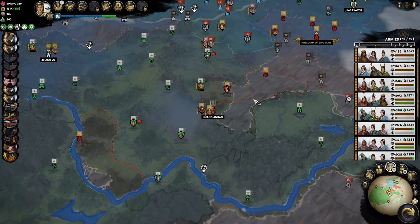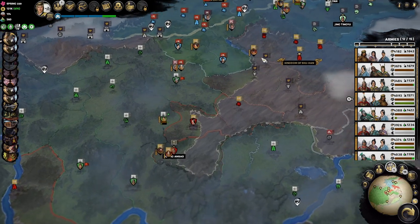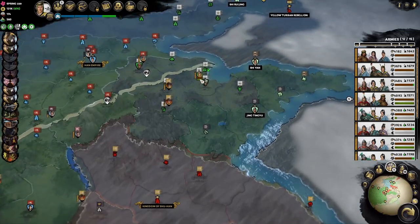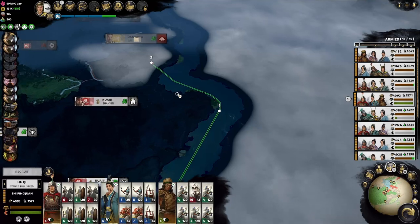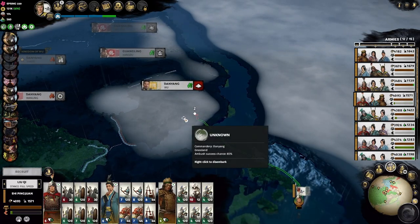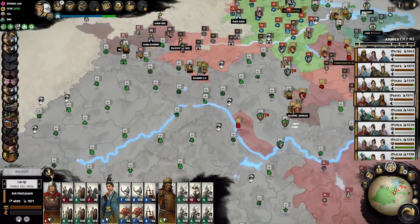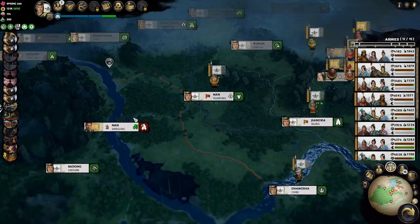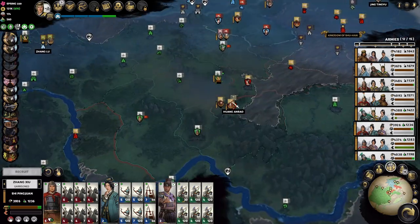We basically have this group surrounded — one, two, three, four, five armies. We're a little bit battered so it's not fresh. Two incoming, two over here. Waiting for them to replenish up a bit more. And then our naval sneak — keep going. We can land next turn finally. If they can take care of themselves, I can just continue on towards Nan. Pick up Jiangling next turn. If they can't take care of themselves, we'll go help.